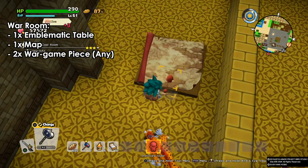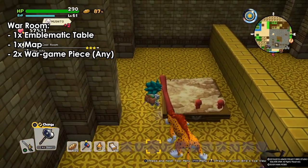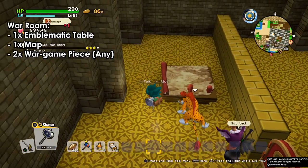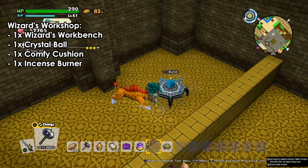A war room is easy to build — just an emblematic table with a map on it and two war game pieces, these red soldier-looking toy pieces. And that's how we have the war room.